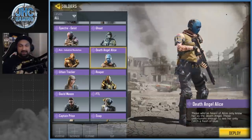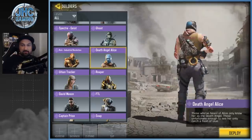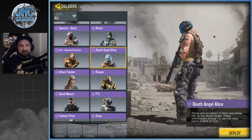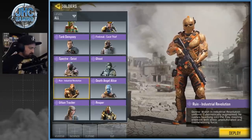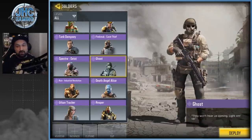One of my favorite skins ever is Dead Angel Alice. I love the mask and almost everything about it — maybe the tattoos aren't great but I love that skin. It's a free skin from Battle Royale rank rewards right now. Next is the OG Ghost from the Season 1 battle pass. It was very common at the start, but as time passes and players have more skins, you see it less often.